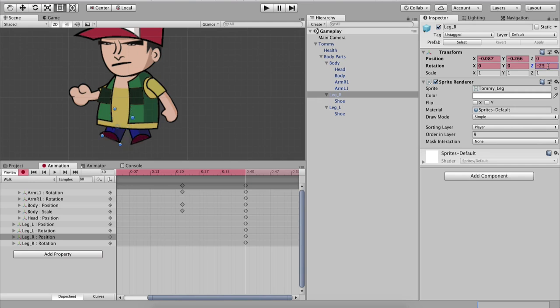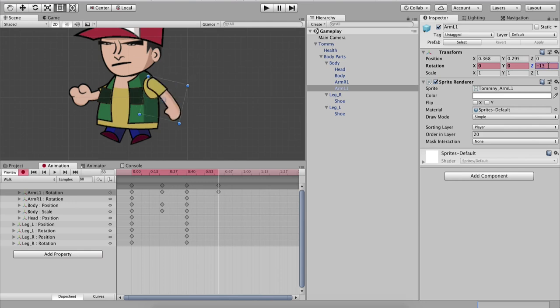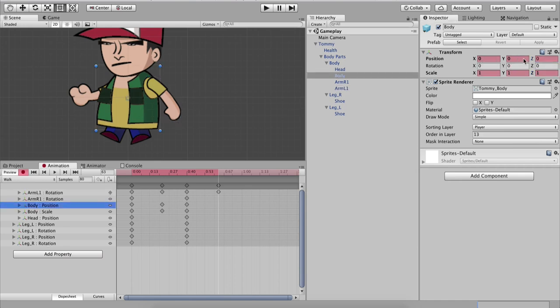Go to frame 63. On frame 63: Arm_L rotation Z=-13; body Y position=0.016; body scale X, Y, Z = 1.01. Then go to the last frame, frame 80.